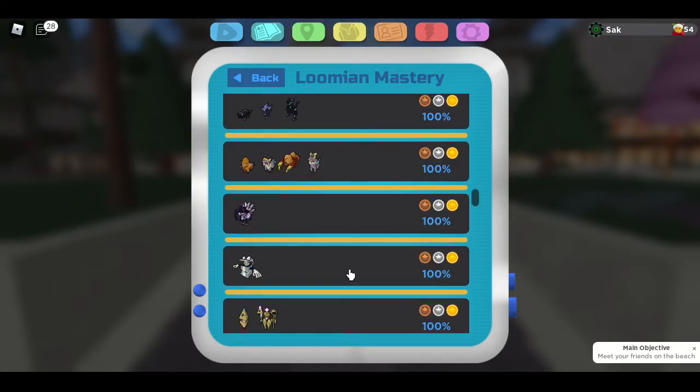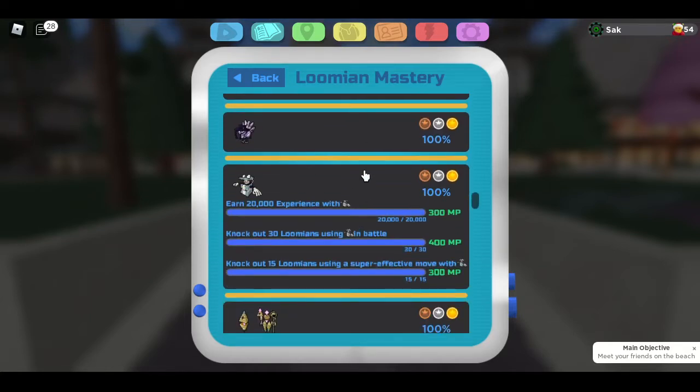Next, you should complete your mastery for Issigul. Issigul came in every single Christmas event, and I think Issigul is also going to come in this Christmas event as well, so you should also complete your mastery for Issigul.